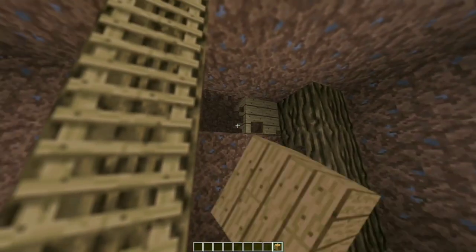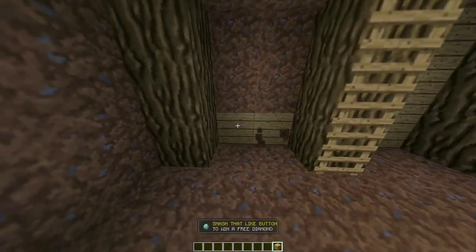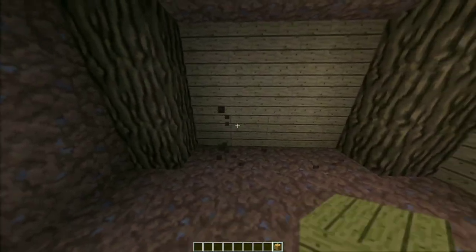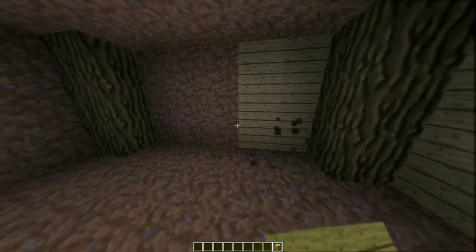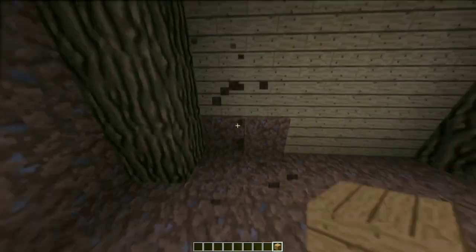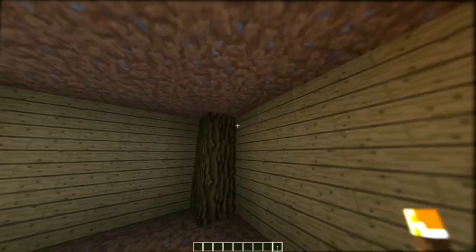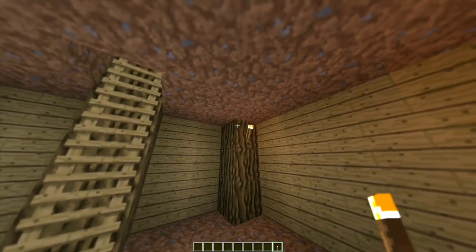Now replace the walls with oak planks. After replacing the walls with oak planks, we need to light up this bad boy, so add torches on the top of the logs.